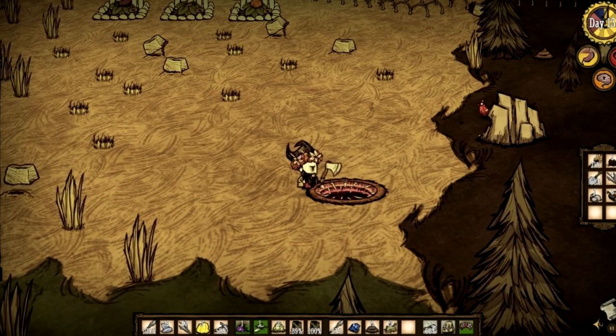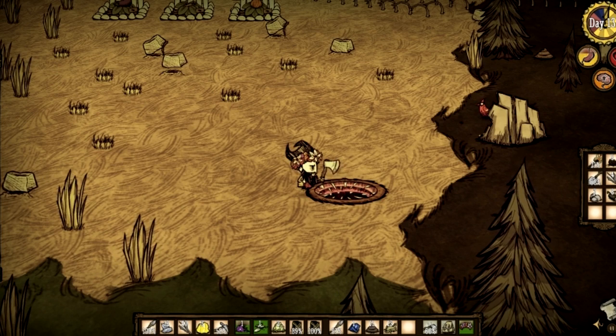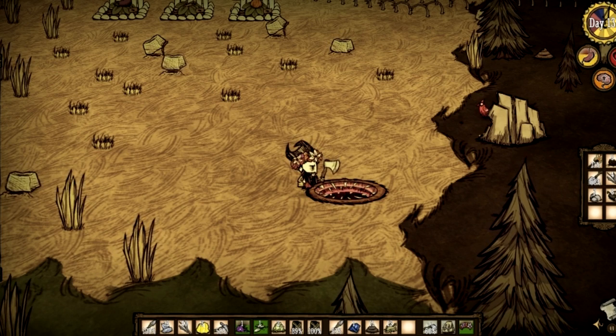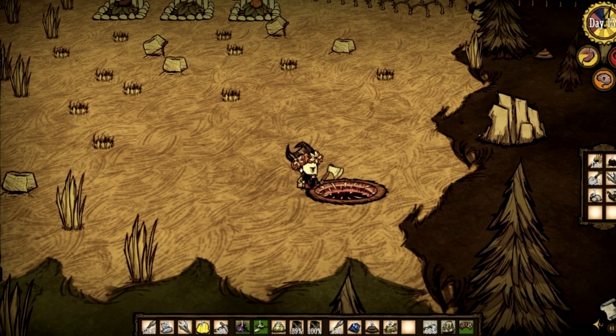Hello everybody, welcome back to Don't Starve. We have a wormhole in front of us. Now there are two types of them — you have sick wormholes and then this normal looking, well it doesn't look normal at all, but this is normal for a wormhole-looking wormhole.